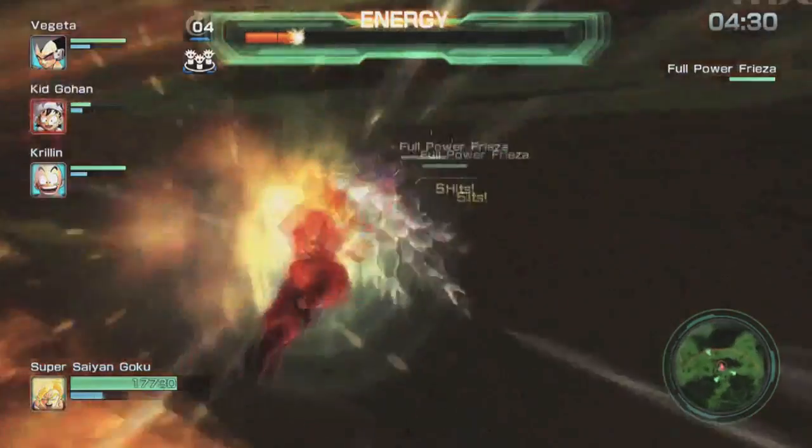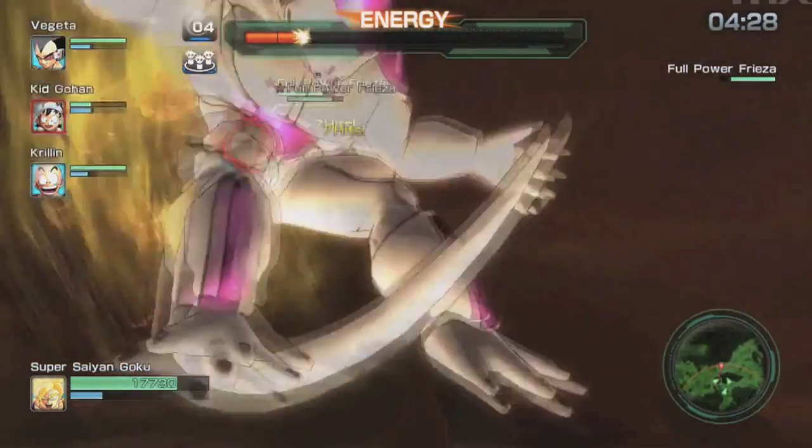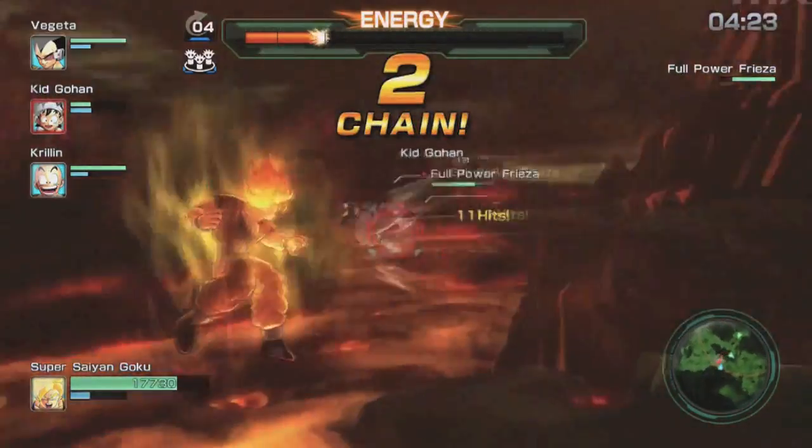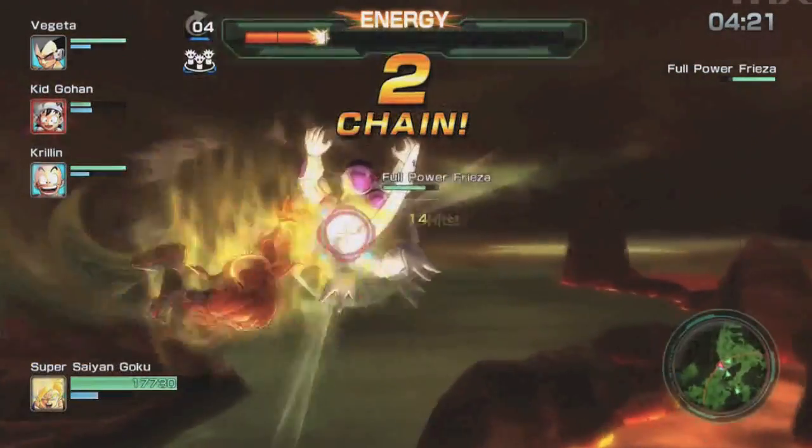Another huge feature is the Giant Battles, which lets you fight against huge characters such as Ape Vegeta and Great Ape Gohan to name a few. These Giant Battles are really fun to play and make you attack certain parts of the body such as the arms and head before finishing them off.